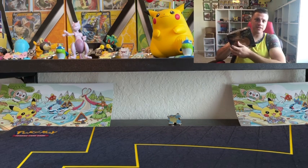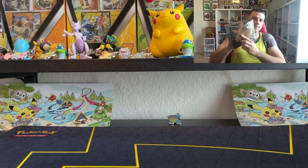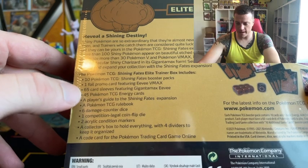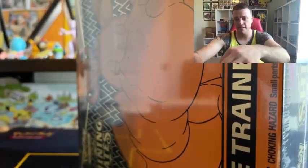Today's video: Shiny Fates Elite Trainer box. I'm going to be opening these. This is one of my favorite boxes — you get the promo EV card that's wrapped nice and neat. And on the back, as you can see here, you get 10 booster packs plus that foil promo, and then a bunch of other goodies. But my favorite is obviously the 10 booster packs and that promo.